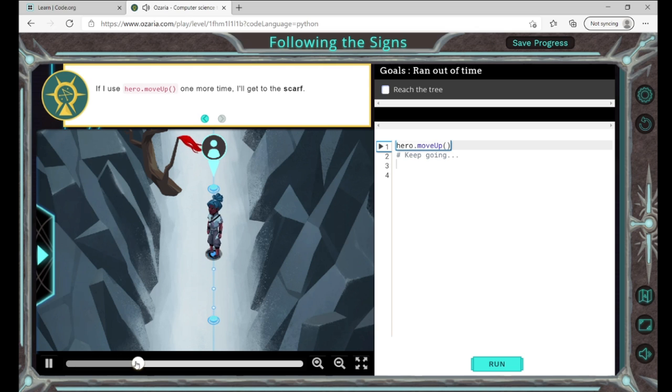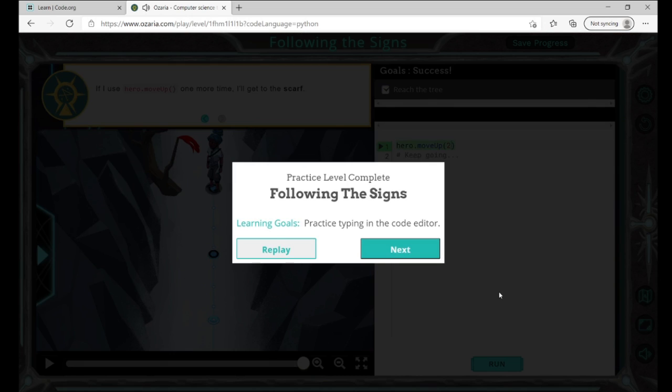If I use hero.moveUp one more time I'll get to the scarf. My little trick: you don't have to put it in two times separately — you can just set the number, and then you get to the scarf.